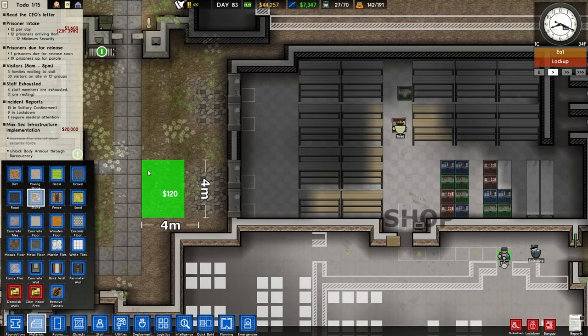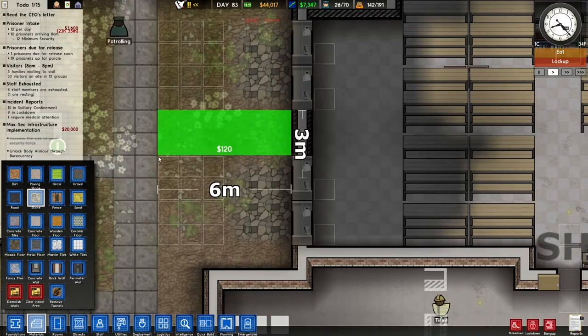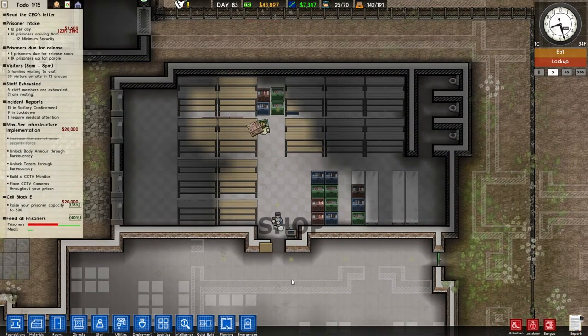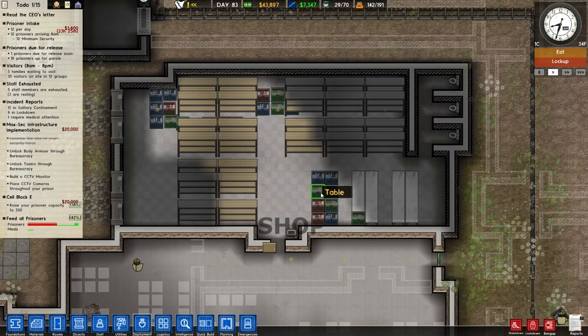I think we'll just extend these down at least like that. Should we fill that gap as well — why the hell not. Still bringing the stock in. I've also set up some deployment in here with dogs and guards during working hours so that the stock is continuously being sniffed even when it's on the shelves, because even though it's been sniffed a couple of times on the way in, stuff still sneaks through because it always bloody does.